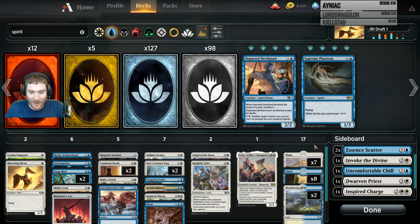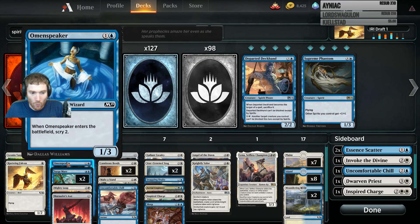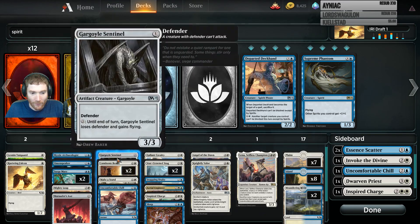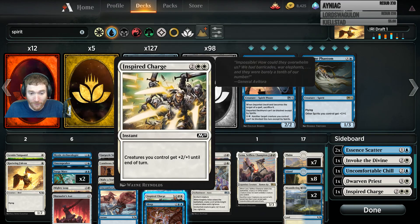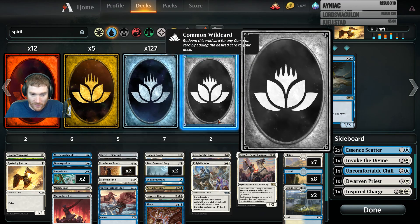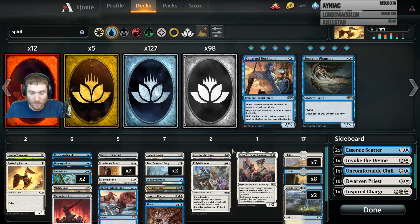I wanted to show you guys the deck I ended up drafting. The goal was to be a white-blue wide aggro deck. The plan was to put down creatures of reasonable combat strength that don't get removed - a little bit sticky or a little bit wide - and then push in with wide effects like Inspired Charge and Sleep. Tempo effects like Sleep, Star Crown Stag so they can't block, and then just value them down.